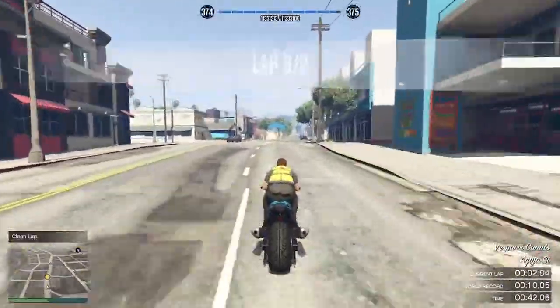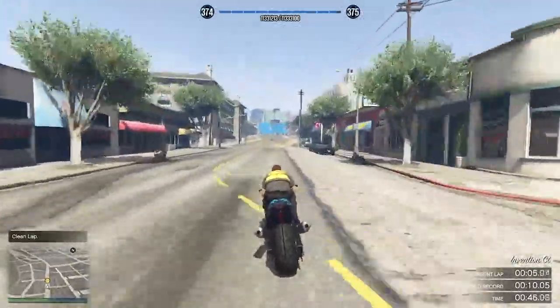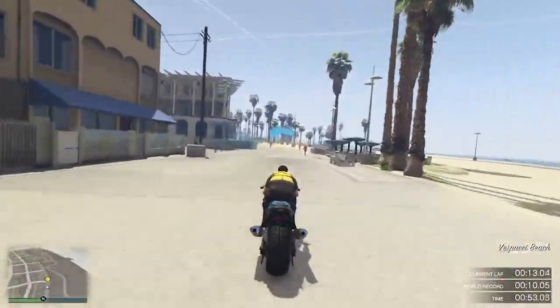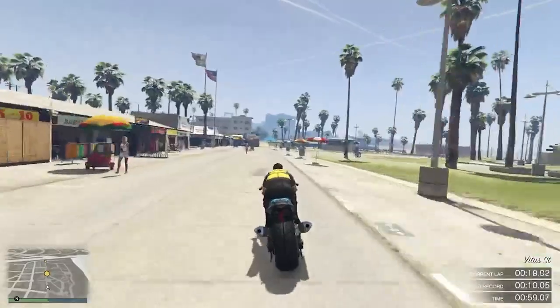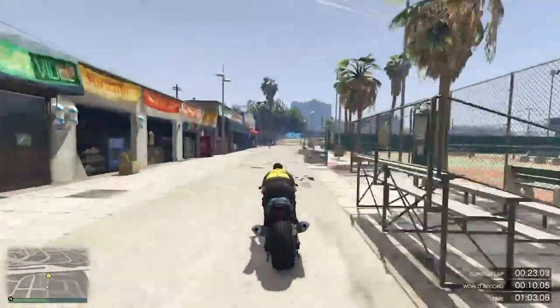You can see I did a clean lap and got 300 RP. To do a clean lap you basically can't hit any vehicles or any obstacles. I noticed that you can hit the NPCs and they still count as a clean lap, so I'm not sure about that. But it's an easy 300 RP along with the extra you make.